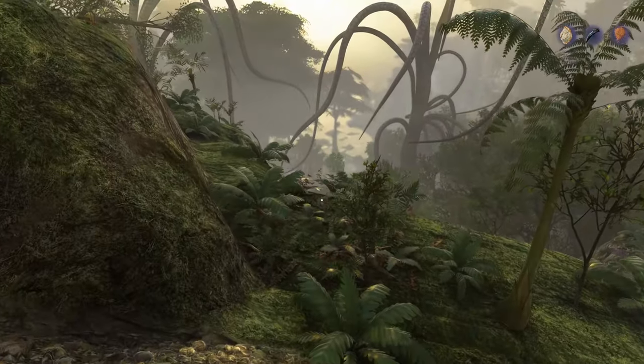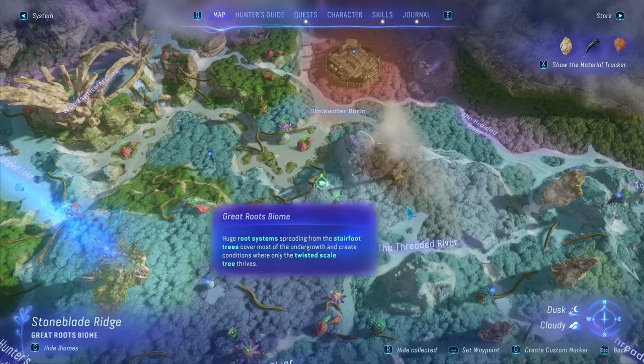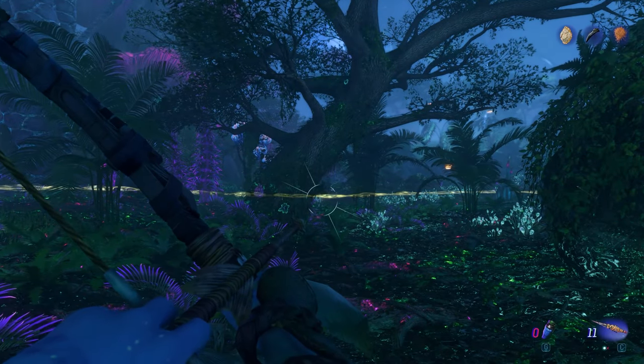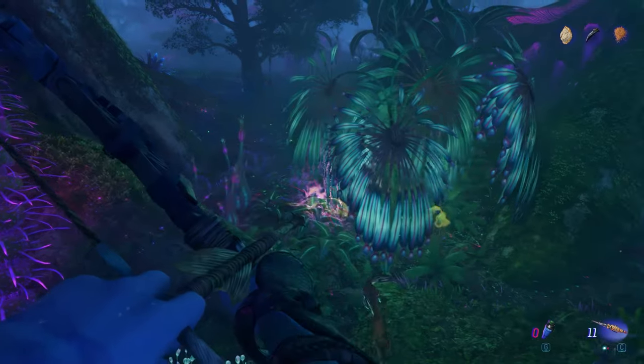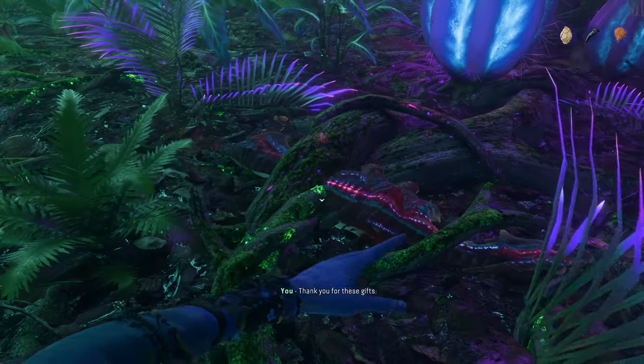Now let's get the Viper Wolf Teeth, which is found in the Great Roots Biome. Once you have the scent, track them until you find an exquisite one. Do a clean kill, and you might have to kill one more to make the group scatter.